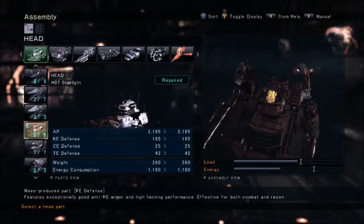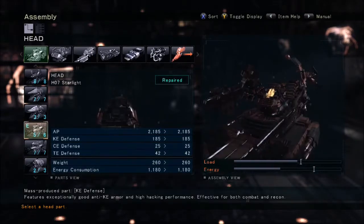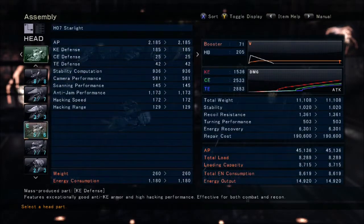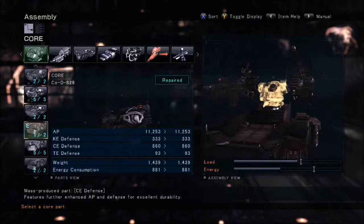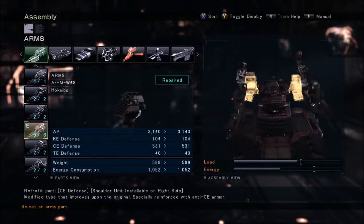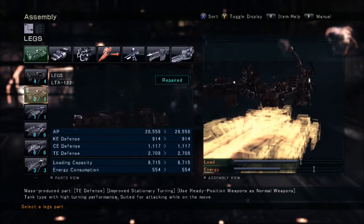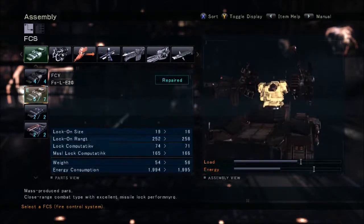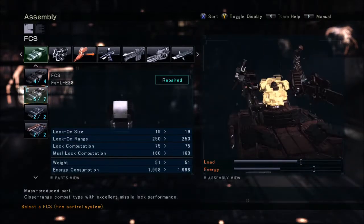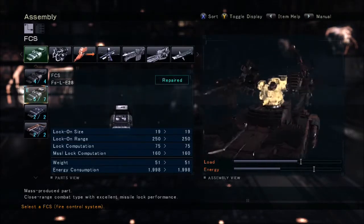Let's get into the parts of this light-heavy tank frame. First, you want to use the H07 Starlight Head — it is a KE head, so you can actually have some KE defense. For the core, you want to use the COD-S29s. The arms, like the ones before, the ARM-W48 Haikyabo. And the legs, the LTA-122.